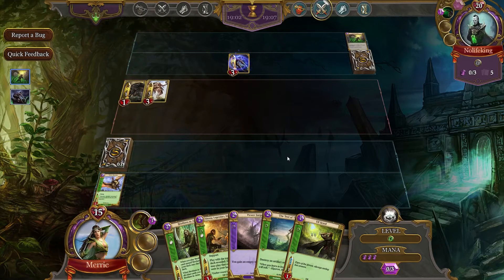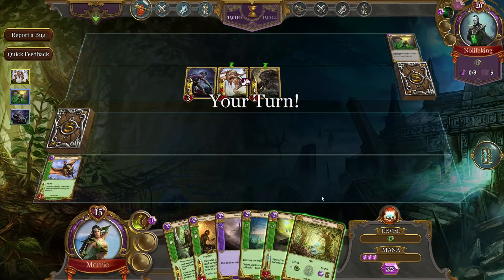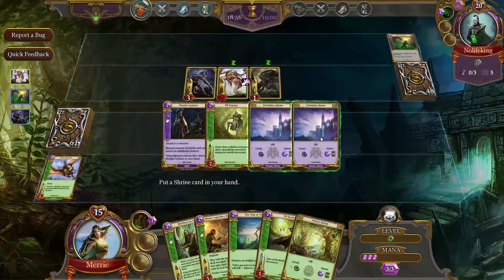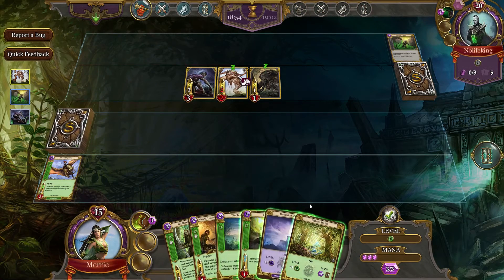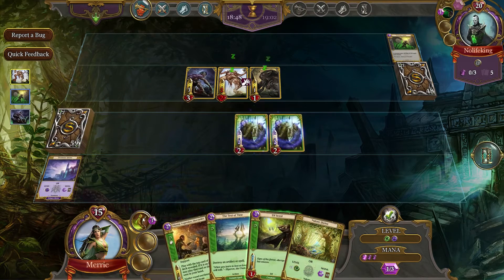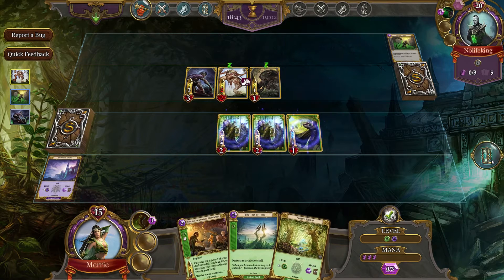Obviously, going to have some serious flaws if I can't get the shrines that I need. There's all my Dominion Shrines. So we'll bring those guys out, and we'll bring out an Elf Scout. See if we can't bait that out and see what happens.